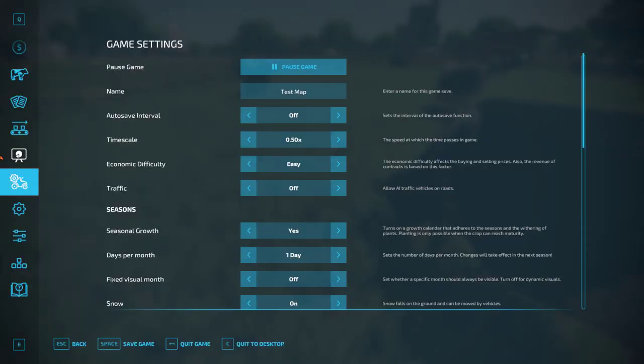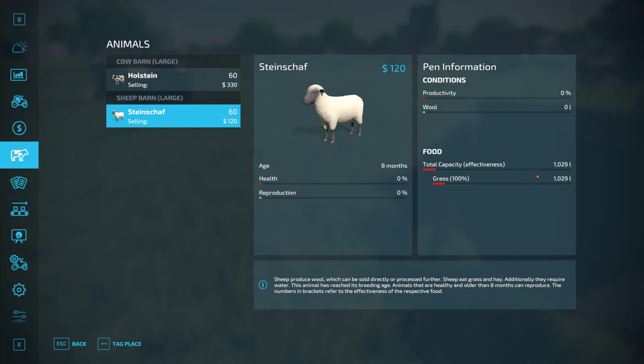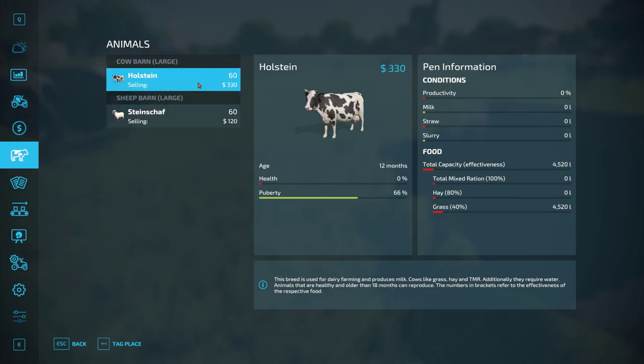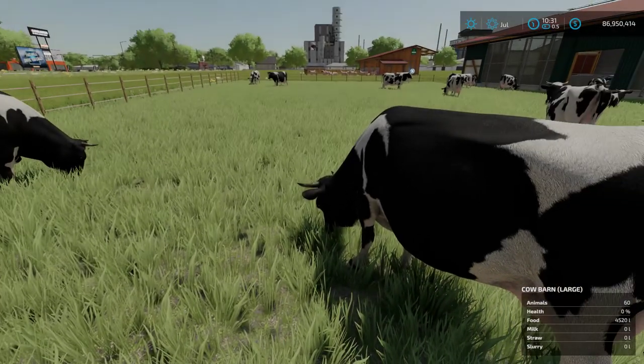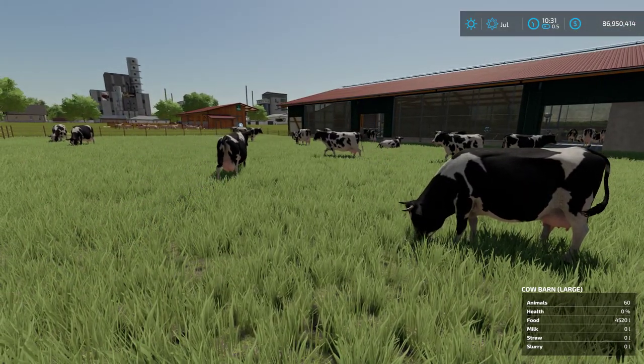Let's take a look at our animals. We can see now that our sheep have 1,029 liters of grass and our cows have just over 4,500 liters of grass. And that's all there is to it — done!